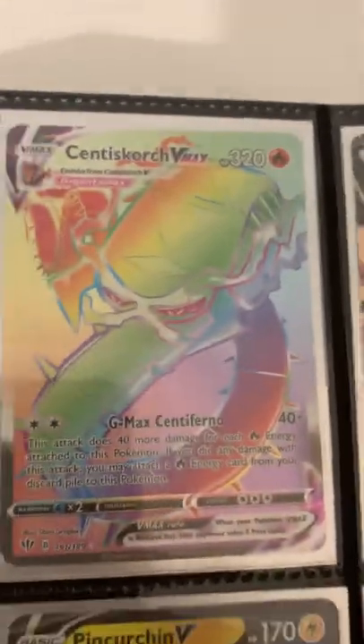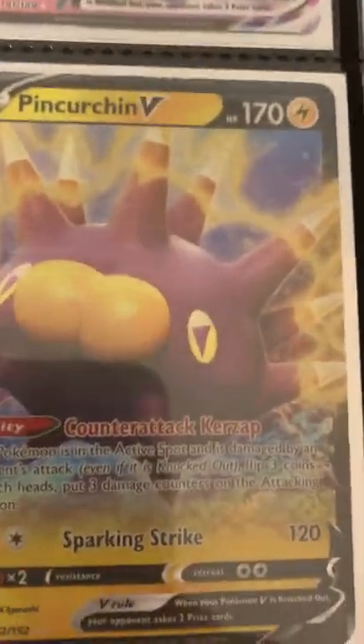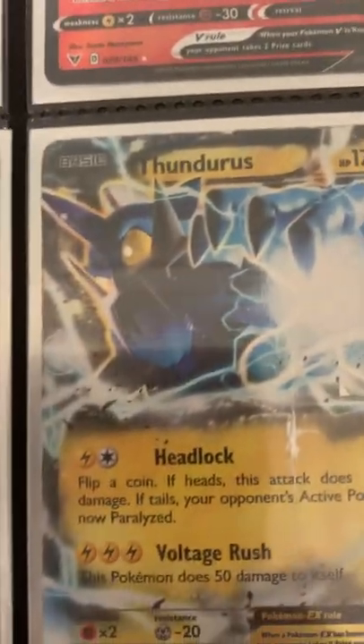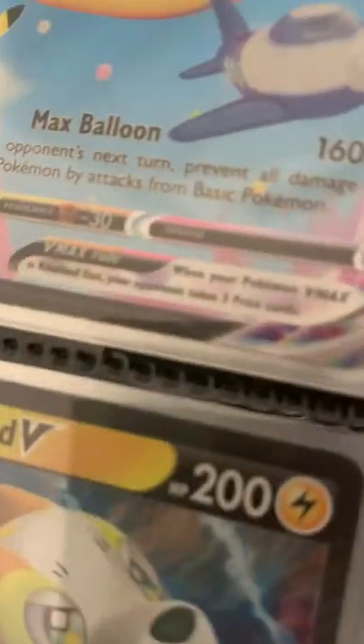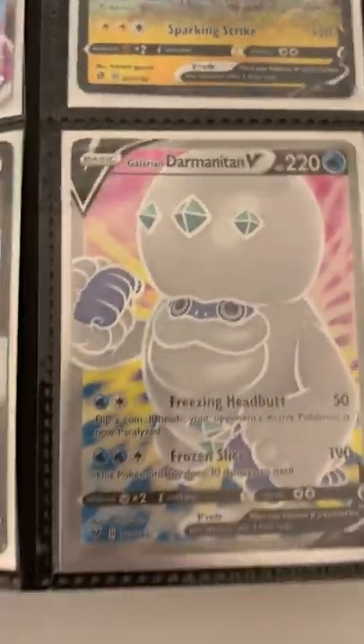First we have a Sinter Scorch V, a Rainbow Sinter Scorch VMAX, a Talonflame V, a Flying Pikachu VMAX, a Pin Urchin V, a Thunderous EX which is very damaged as you can see. We have a Bolton V, a Galarian Dalminton V, and an Inteleon V.